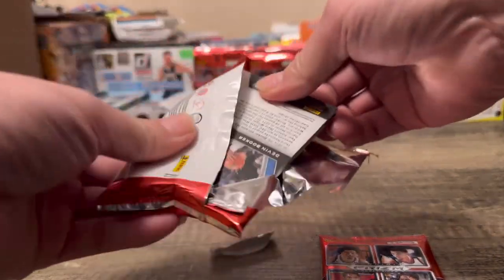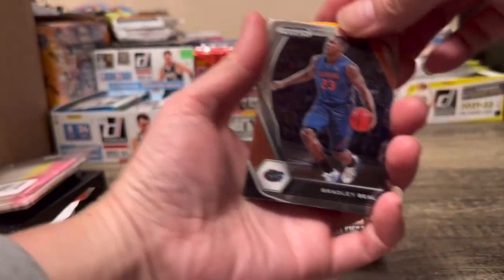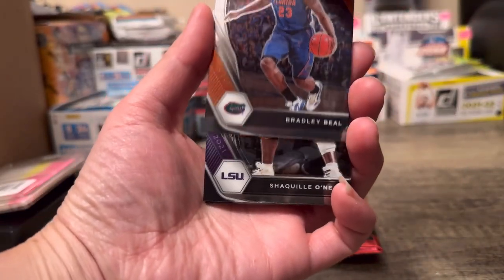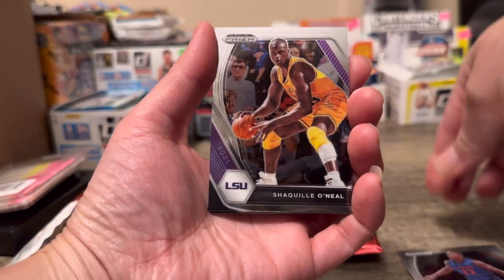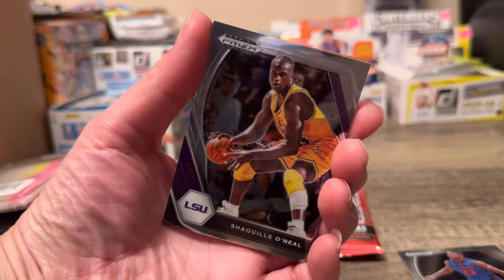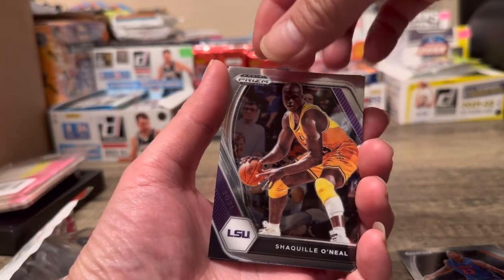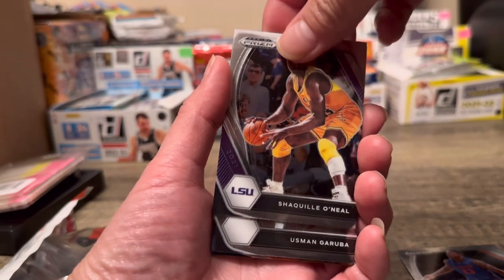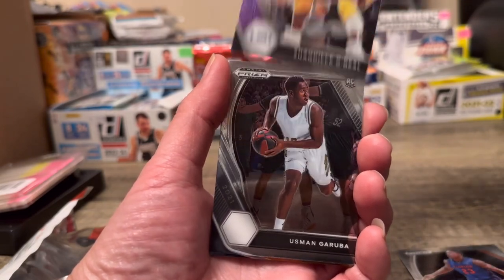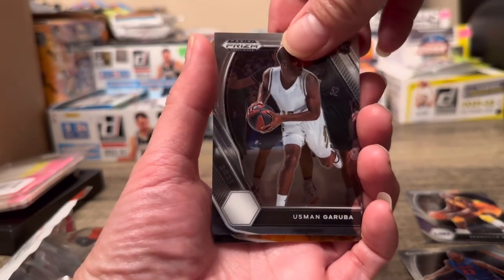I forgot to put that box down there so I could just throw away whatever I don't need. Alright guys, let's check out what we get. Oh, we got a Shaquille O'Neal! I see the yellow car in the back — I don't even have my top lotus here, I might have to get that later. We got Shaquille O'Neal and a rookie card.